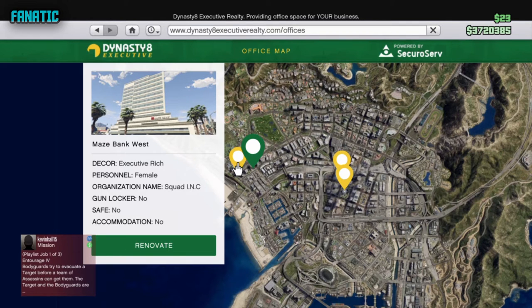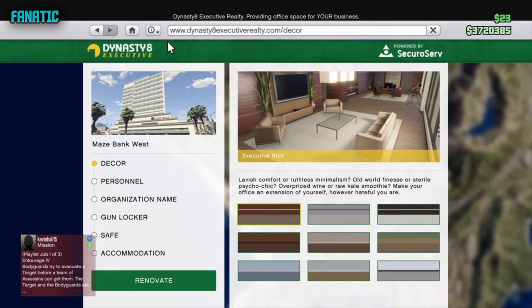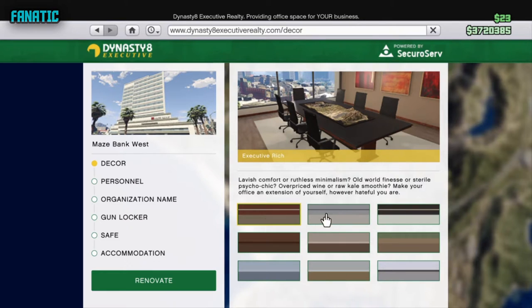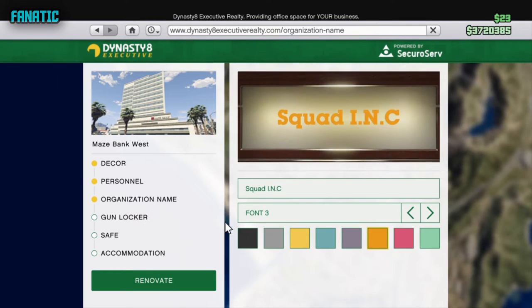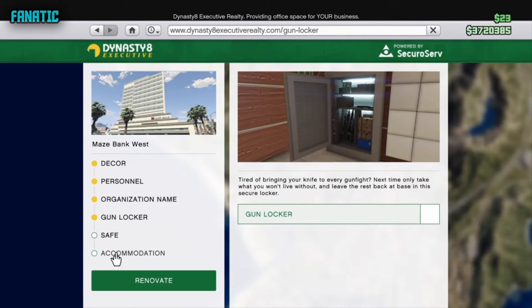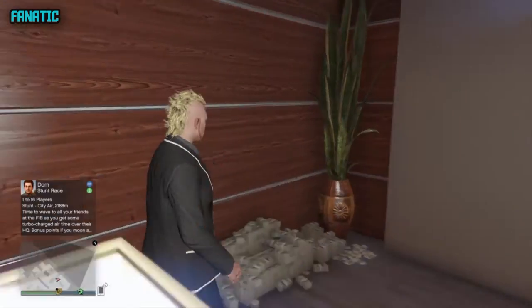It will take you to this page. You can go through all of these options, but I didn't have money at the time so I just went with the normal decor. Personnel and organization name — the safe is not really worth it because it doesn't do anything. The gun locker is more helpful but I didn't get that because I didn't have enough money. Gun locker lets you customize all your weapons. Accommodation you don't really need since you already have an apartment.